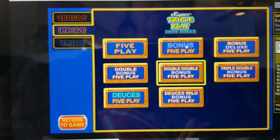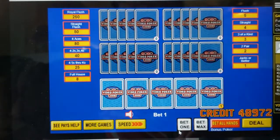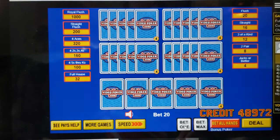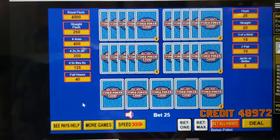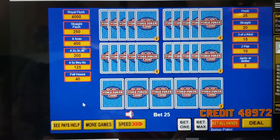What I also like about this game is that I like to play Bonus, which a lot of people find a little more boring than Double Double. Let me go back and show you the regular payout for Bonus Poker. Full houses pay 40, flushes pay 25 — that's eight to five. If you can find an eight-to-five Bonus Poker in a casino you're doing really well, because normally on the strip six to five is what you're going to find.